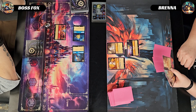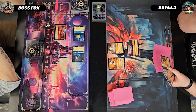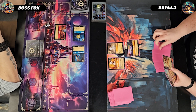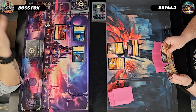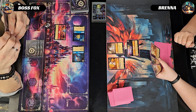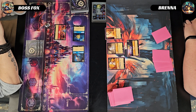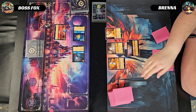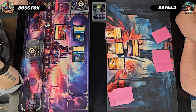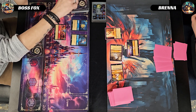Opponent inks a Dalmatian Puppy Tailwagger. While she figures out her line of play, I mention I want to make a dalmatians deck on my channel. For one she plays out a Pluto.